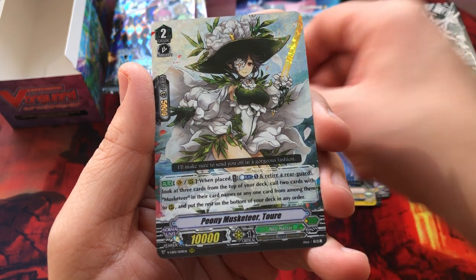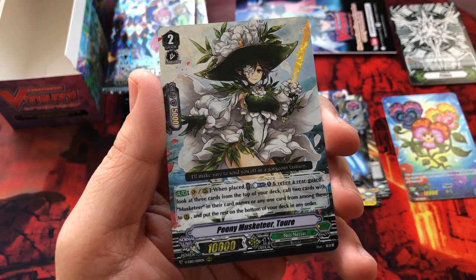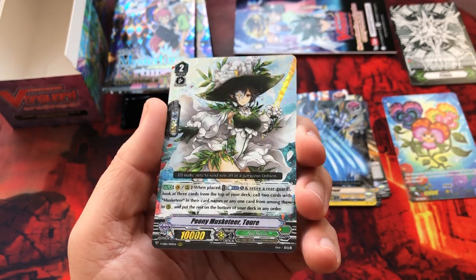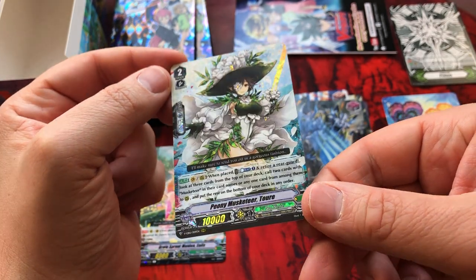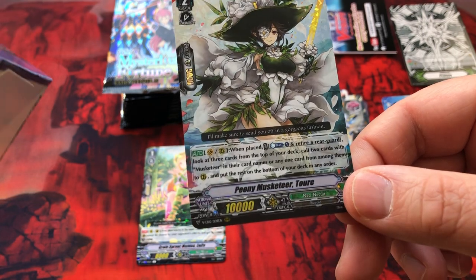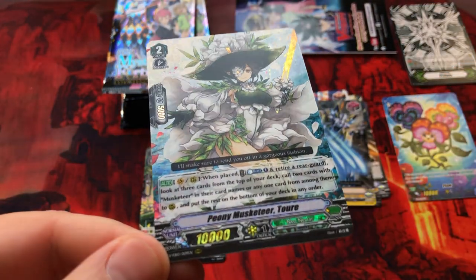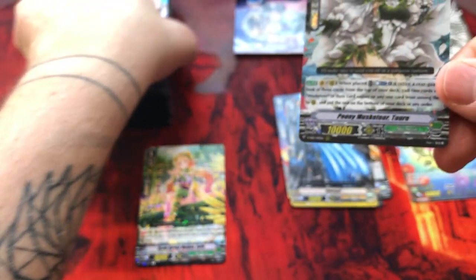And we've got a... where's the rarity? Peony Musketeer Tor. Pretty cool — foil, as you can see. She's not all foil, just certain elements. I do like that type of foiling — you can see the leaves, the sword, and the numbers at the bottom. The rarity is right there — that's a triple rare. Nice.